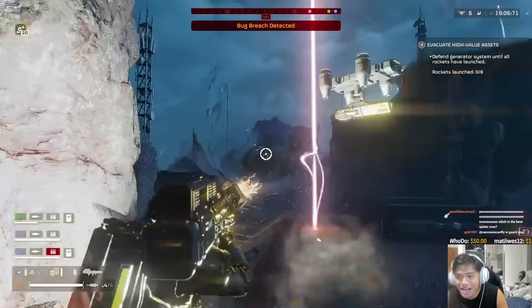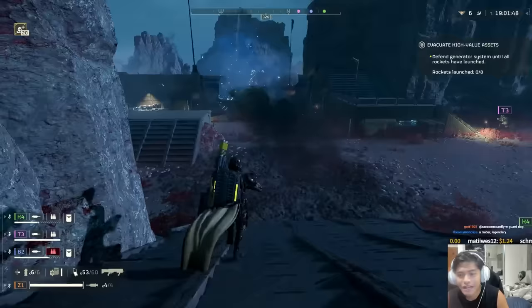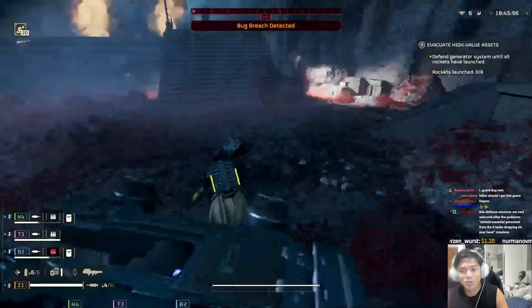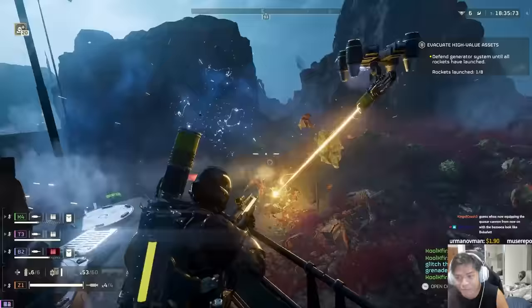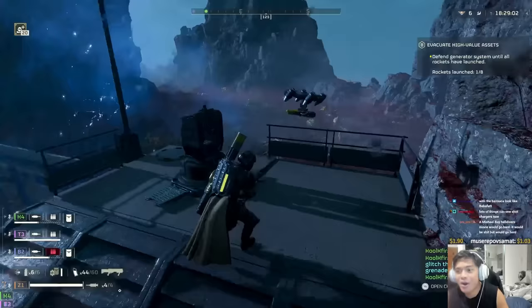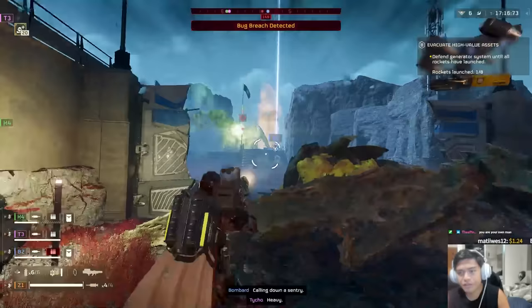Quasar cannons, fire! This thing can one-shot chargers, dude, and it's already ready to fire again. It's already ready to fire again. I think it probably will get a tiny nerf - maybe with the cooldown it just recharges so quick. And it can one-shot bile titans and chargers and hulks. Insane! I've actually been playing a lot of bot missions because of the quasar cannon. I want to one-shot a charger so bad.